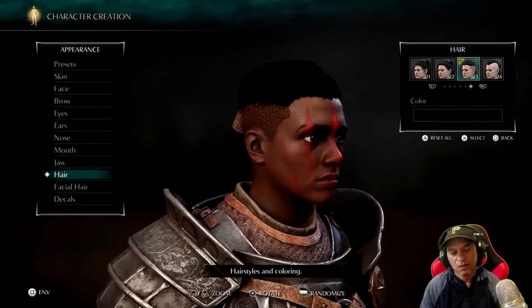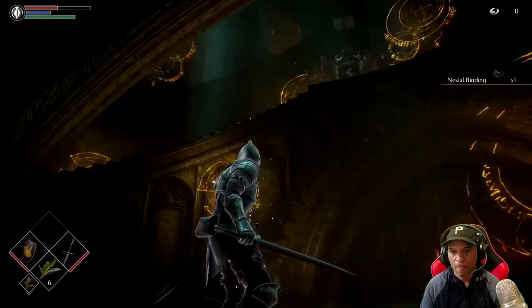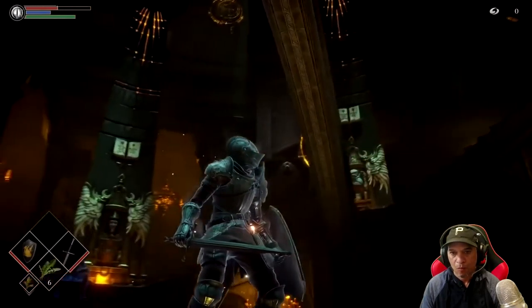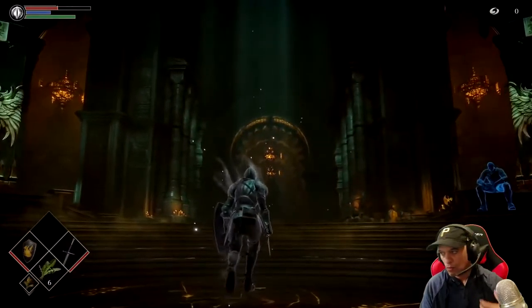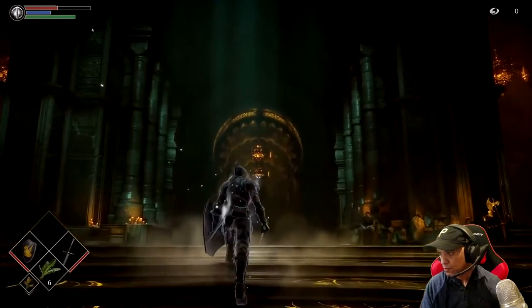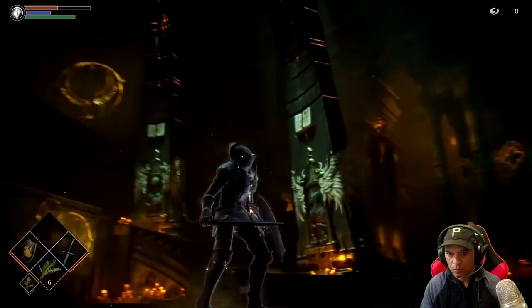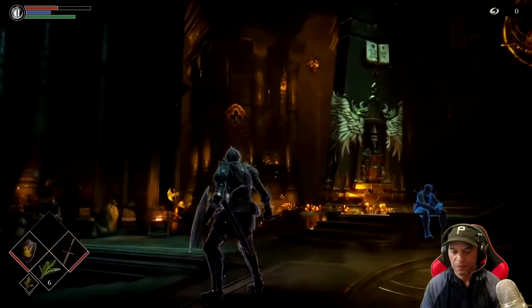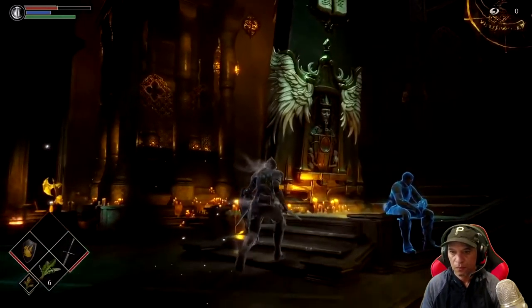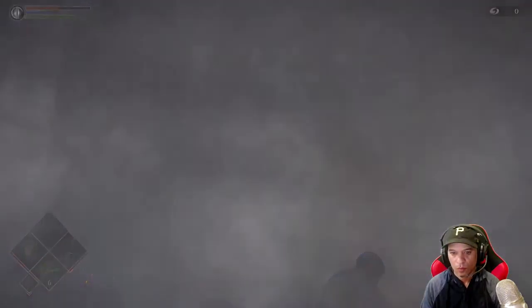Demon's Souls is anchored by a hub — the Nexus. The Nexus is how you'll get to the game's five archstones, each of which leads to a different land in Boletaria. There are also many NPCs here who are a key part of the storytelling experience. We were lucky enough to bring back many of the original cast to take on their iconic roles. Now let's enter the first archstone — the Archstone of the Small King — and start our journey at the gates of Boletaria.